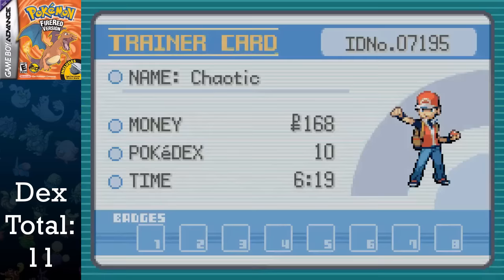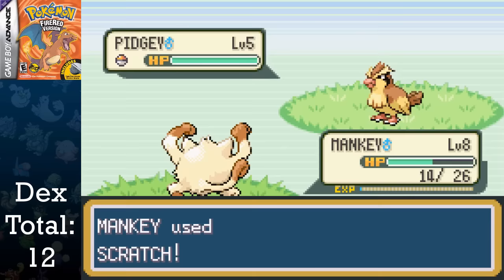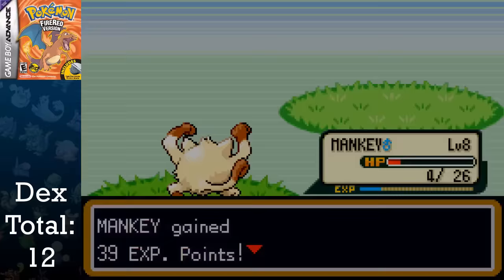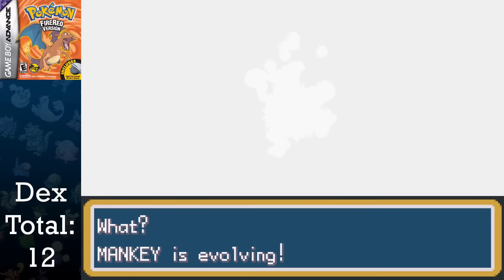Next up I go for Spearow, which only took me about two hours to evolve into Fearow, seeing as it only had to get to level 20. Mankey was next, and I think he was the hardest Pokemon to evolve during this section. Mostly everything in Viridian Forest resists his best moves — Low Kick at level 6 and Karate Chop at level 11. The only one that doesn't is Pikachu, and he has the ability Static that paralyzes you practically every time you attack him, so I just decided to grind on Route 2 on weak Rattata and Pidgey. Overall, it took me about four and a half hours just to get him to Primeape at level 28.